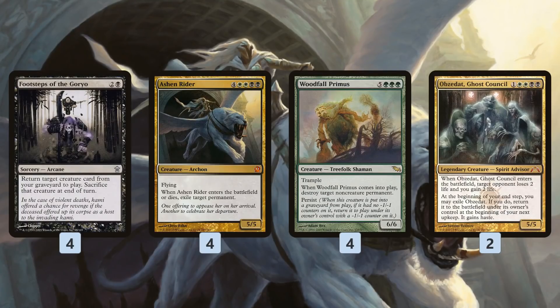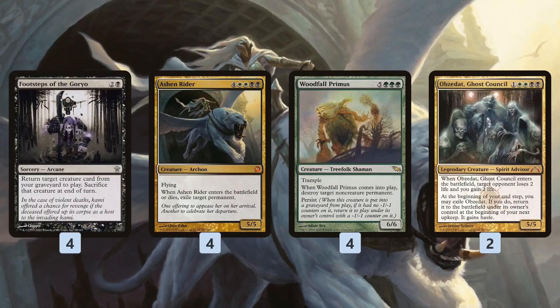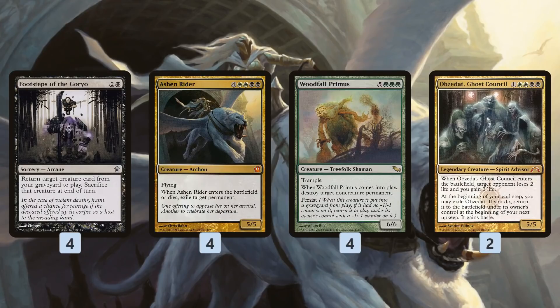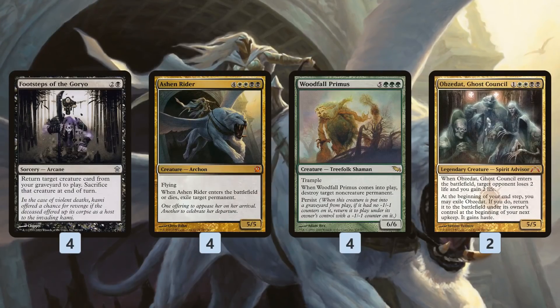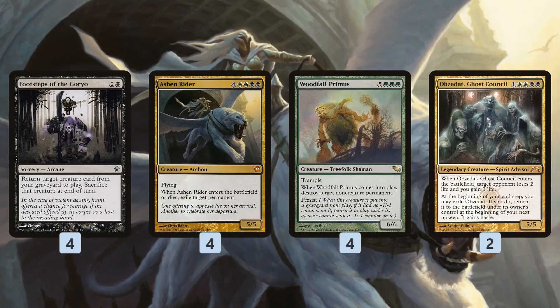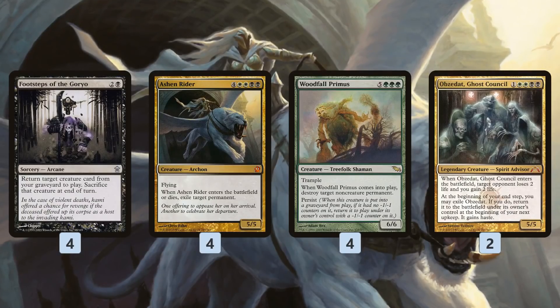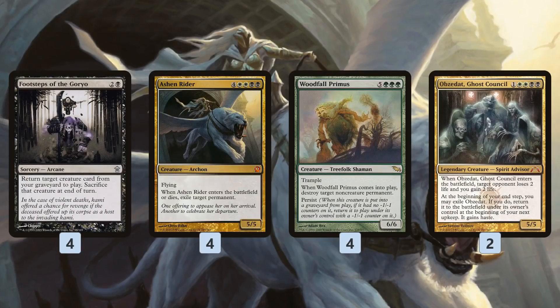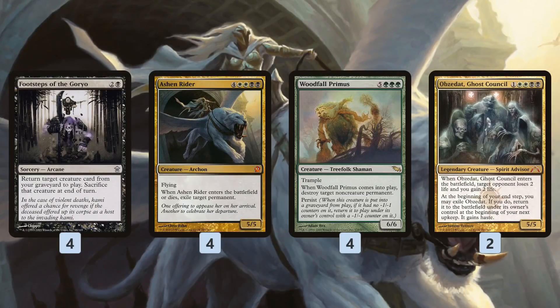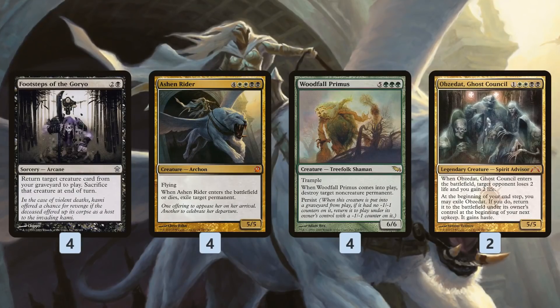We can potentially exile two permanents on turn three, even stripping both of our opponent's lands. Woodfall Primus is similar — can't hit creatures, but it actually sticks around. It comes in, blows up a non-creature, dies, comes back with persist, blows up another non-creature, and we still have a 5/5 trampler on the battlefield. Obzedat is a little tricky: at the beginning of our end step we can exile it to its own ability, so instead of sacrificing it to Footsteps, we exile it, and it comes back on our next upkeep with haste, turning Footsteps into a permanent reanimation.